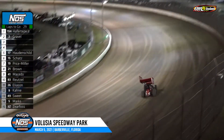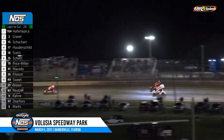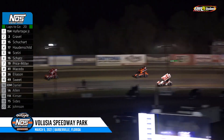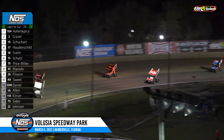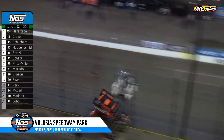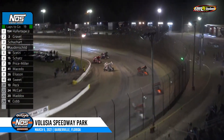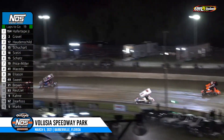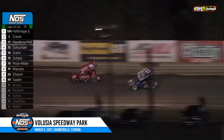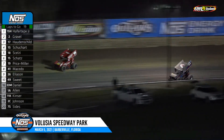David Gravel second, Logan Schumar in third. Haferteeth still holds the point, but now Logan Schumar to the inside of Gravel, side-by-side for second. Gravel on the top. Haferteeth with heavy traffic right in front. Shelton Hutton to the inside, gets by Logan Schumar — Shelton Hutton now third, and coming after David Gravel for second. Nice job in traffic by Sam Haferteeth to extend the advantage once again.